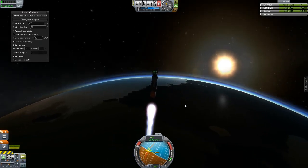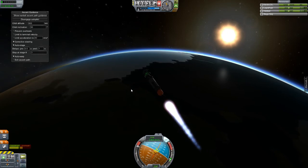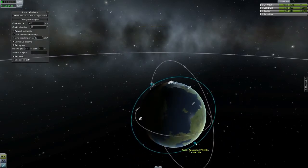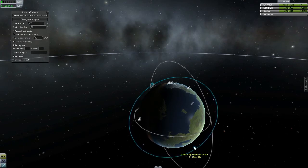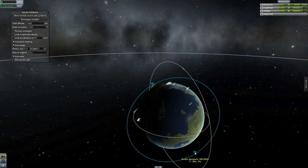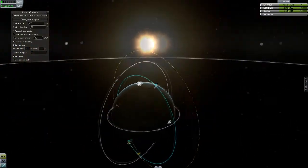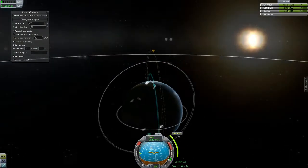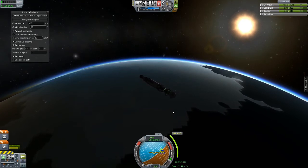Oh god, MechJeb, what are you doing? This orbit's gonna get all screwed up. I should have probably made sure I was on target before I hit the burn button — that was a little unfortunate. All right, I don't think it screwed up the orbit too much. I should put up a relay system of communication satellites before I really get my Mun stuff going. I know you don't need them, but I just kind of feel like I should have them. It's too bad those aren't at right angles to each other.